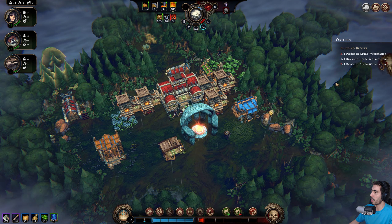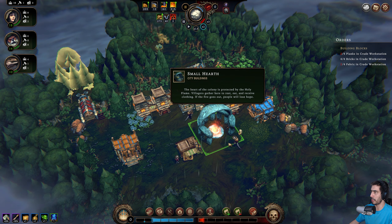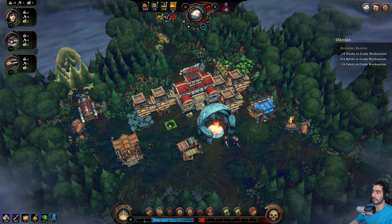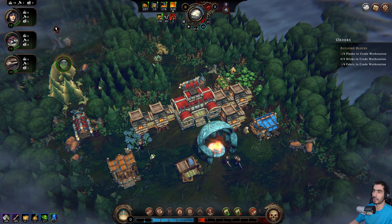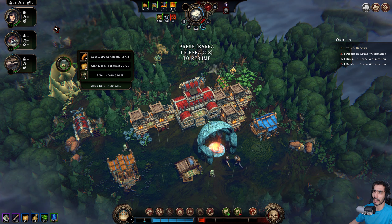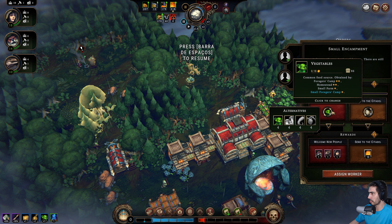We are only two fabric and two planks away from making what we need. We are down to two coal — something's gonna be bad because we have no coal, so the fire is at risk. Root clay — small encampment. Welcome new people! Common food source obtained by foraging.